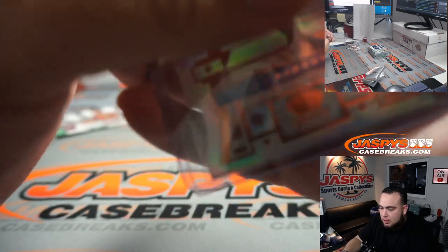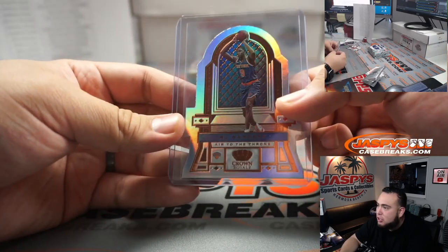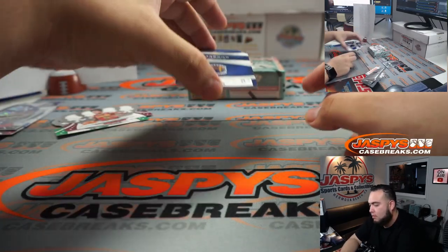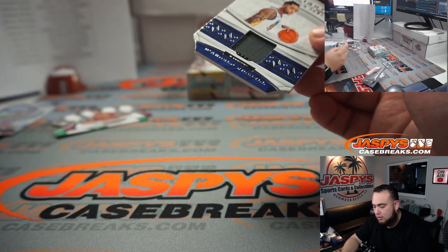That randomizer will be between the Houston Rockets — which is Rick — and the New York Knicks — which is Benjamin. We also got a D'Angelo Russell relic in there.